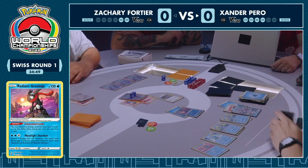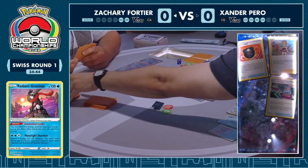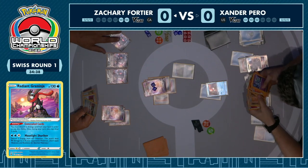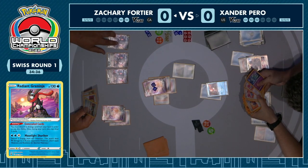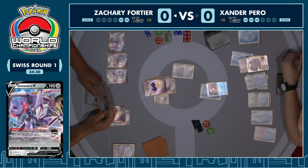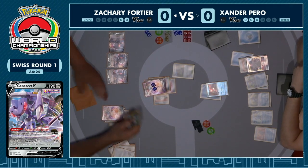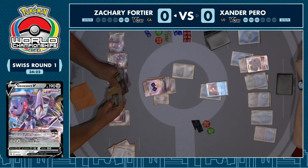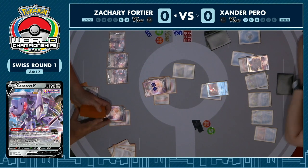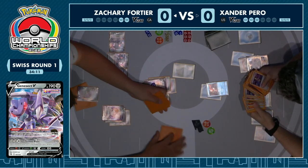We're going to see 90 onto the active as well as that one prize being taken out. You can see where Xander's map is now — finish off this V-Max and you can be sitting pretty. Whereas Zachary — if he's not able to draw what he needs from these Genesects, you've got to think if Xander had found the Path to the Peak this game would be as good as over unless Zachary happened to have the Pumpkaboo. As it stands, this is looking really good for Xander. For Zachary, it's not over but we need some gusting, potentially some damage modifiers, and it's getting very late in the game.